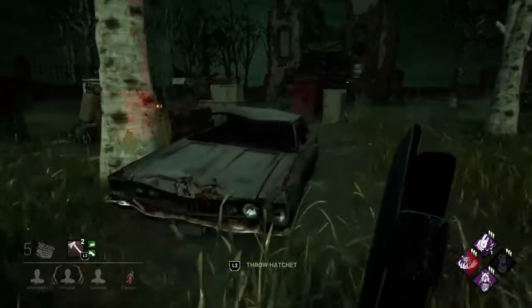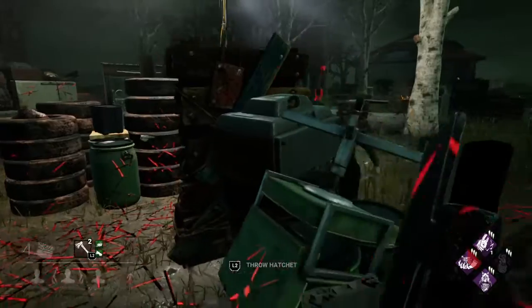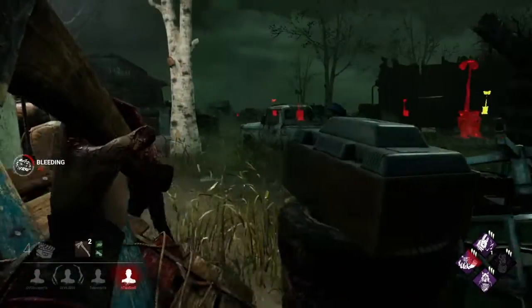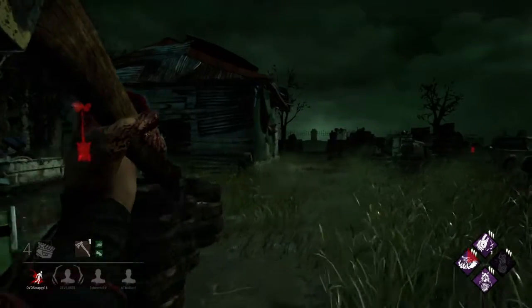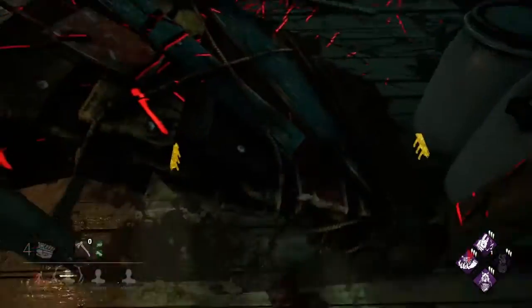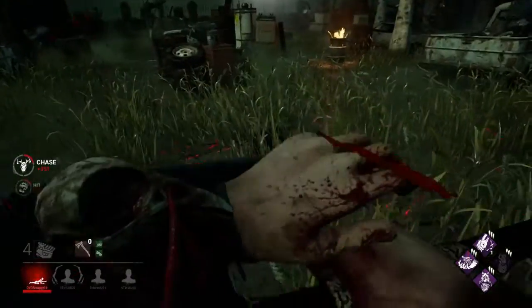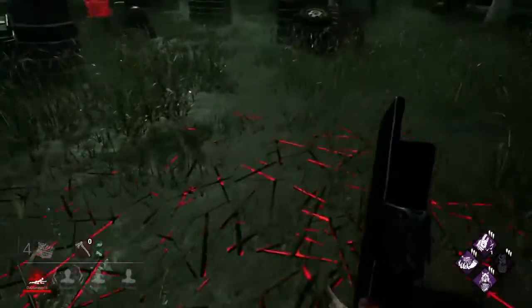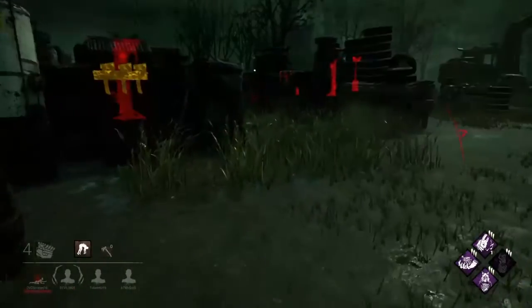Somebody's back there and they're over here. Alright, that's a finished gen but that's okay. I think I get a hit here — or maybe not. Does she just like to camp pallets? Yes she does. Is she taking me to killer shack? Oh, that was a nice, well-timed last-second dodge. Alright, I'm eventually going to have to let her go to reload my hatchets — but this works out fine too, because I get another Huntress Lullaby stack as well as Oppression and Pop Goes the Weasel loaded up again.